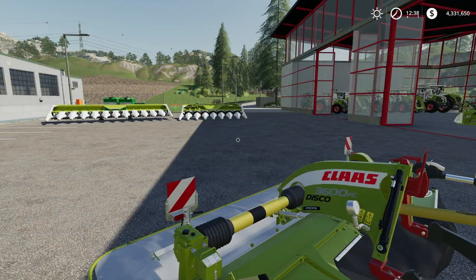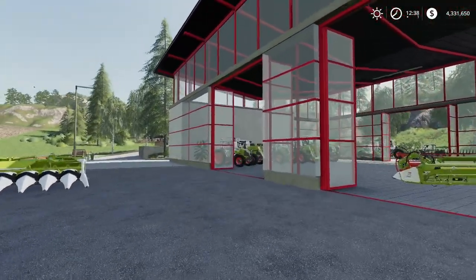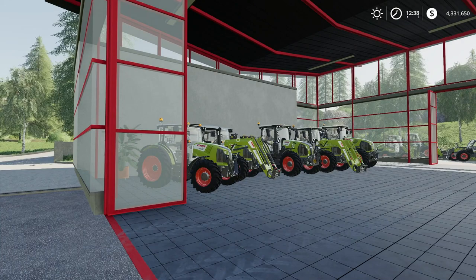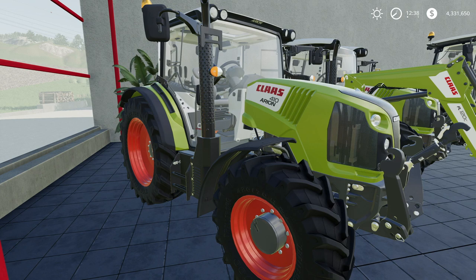Hey guys, Brad M73 here. Welcome to a preview — or if you're watching this after October 22nd, 2019, an overview — of the new Farming Simulator 19 Platinum Expansion. It's going to be for sale for $19.99 US dollars; check your local prices. CLAAS is finally going to be in the game, and we're going to take a quick look at all the different vehicles.